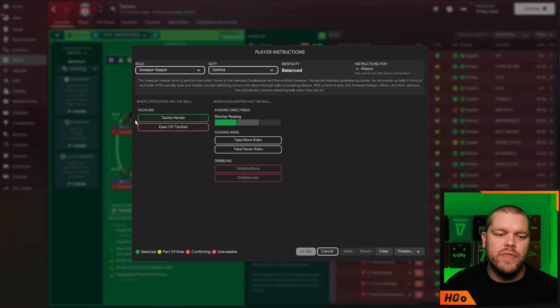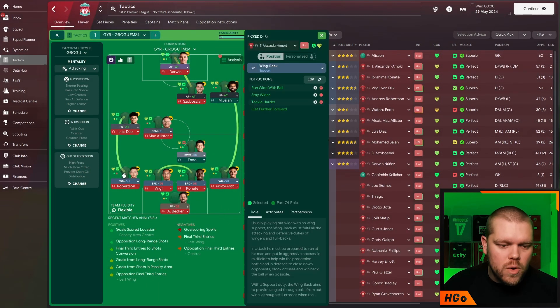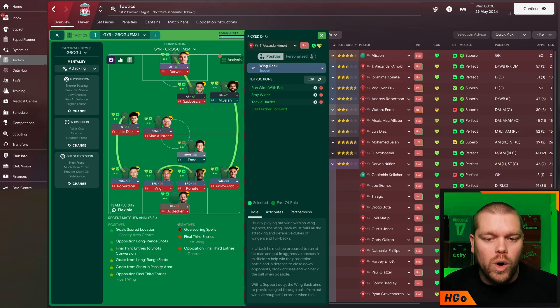You go onto the edit menu, then you see Tackle Harder selected there. Moving into the defense, we have the wingbacks on either side. They are wingbacks on support on both sides and they have the same instruction set: run wide with the ball, stay wider, and Tackle Harder on them.